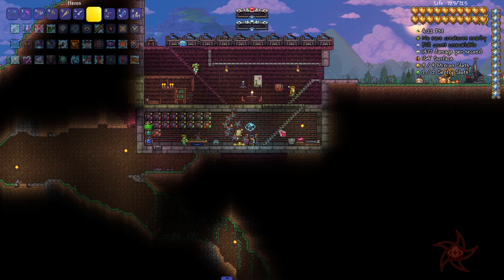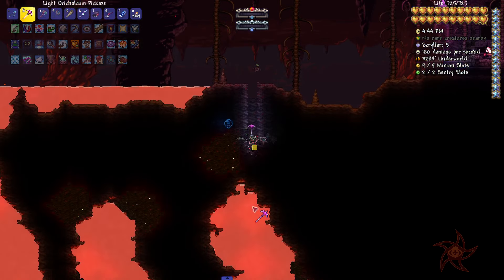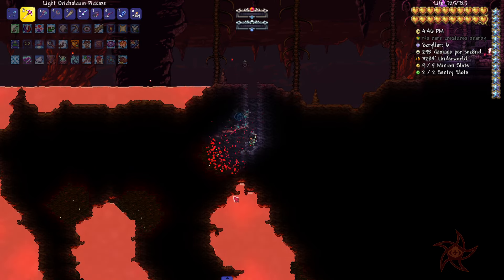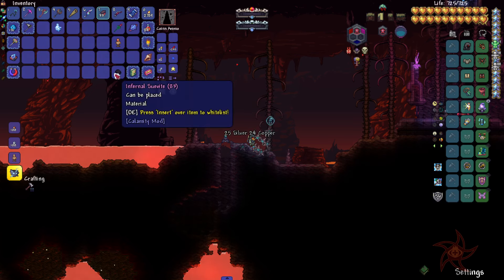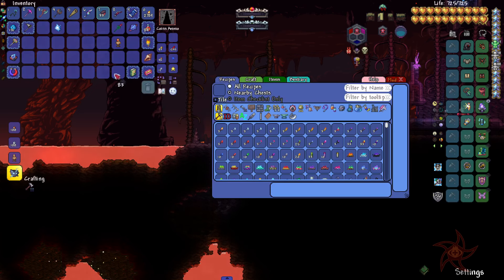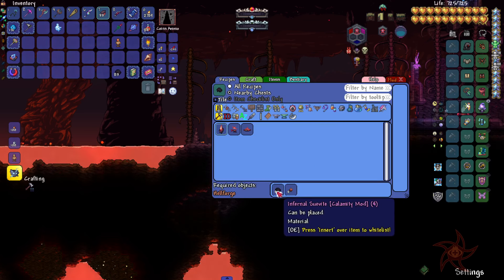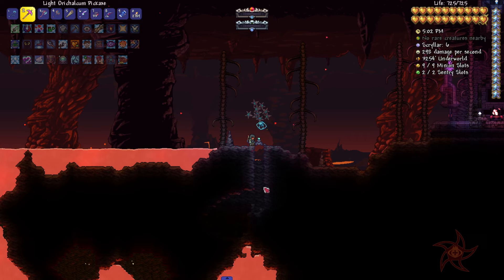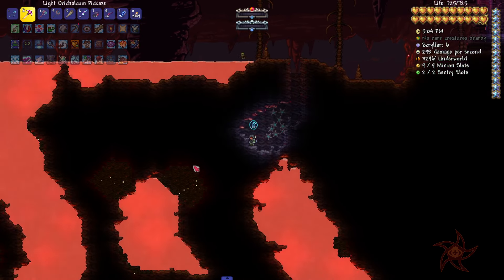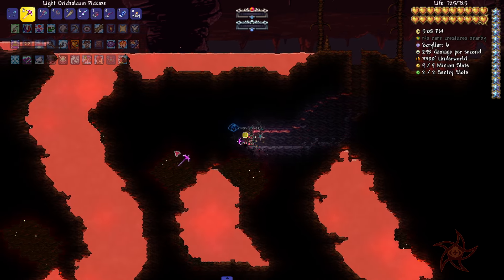I don't need a mechanical worm on me when I've beaten the Destroyer. I think I need to worry about the pirates — I haven't gotten the pirate staff yet, but I don't really need that right now. Not too worried about it. I could do Cryogen. I could also do Brimstone Elemental.